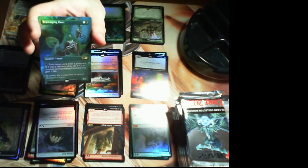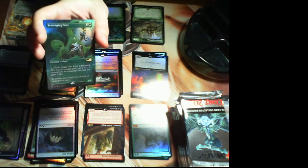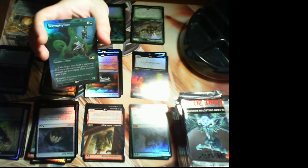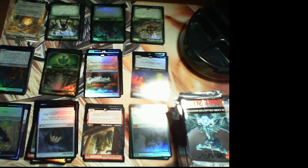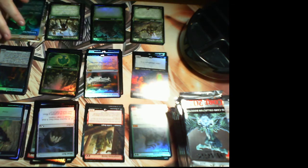Here we are — a borderless altar, that's Scavenging Ooze. Not bad at all — these are worth quite a bit. Every one of these packs has pretty much been the sauce. I guess the Containment Priest is kind of underwhelming as a single card, but the rest of them — none of the packs have had nothing.